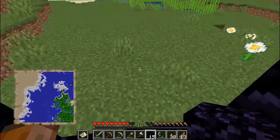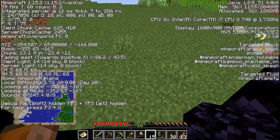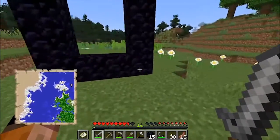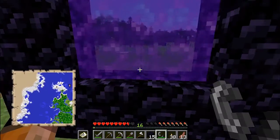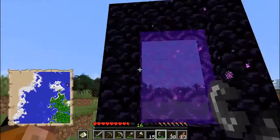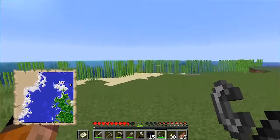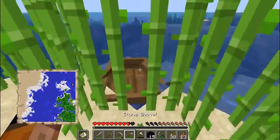There is my nether portal. I'm going to really quickly take a screenshot of my coordinates and then run back to my other base. Before I run off, I remember one thing I forgot — I need to actually light this portal so that it's active, so that when I come back to it through the nether, it should come out at that one. On that note, I'm for real running back to the other base.